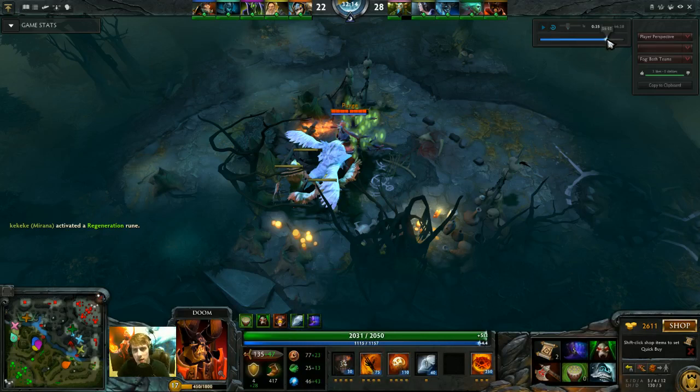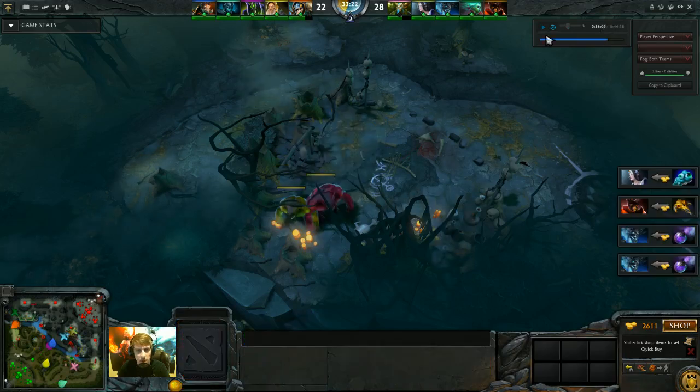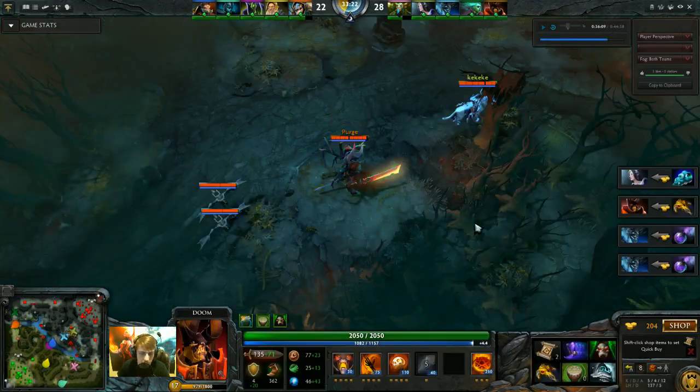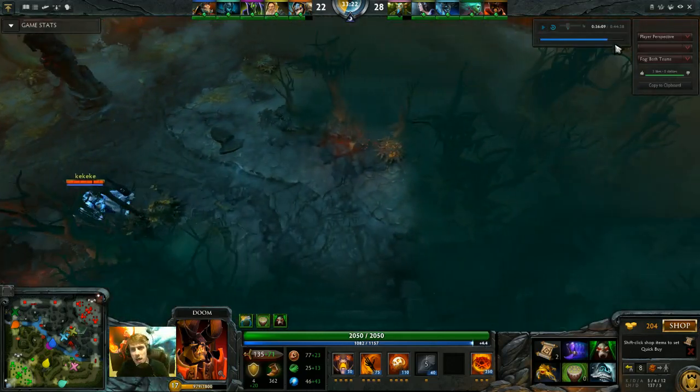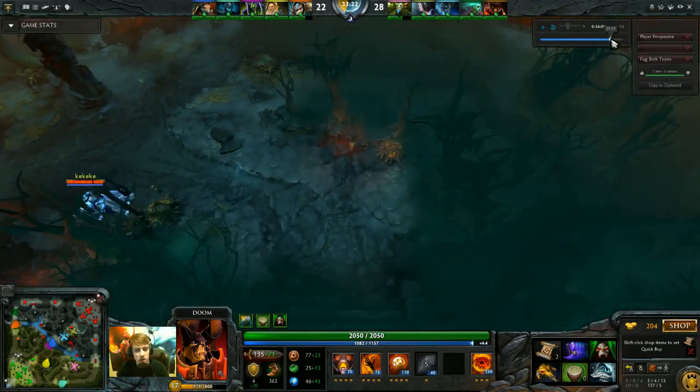I get a BKB at about 36 minutes because we've been farming in downtime. Just finished a BKB. Now I am going to have insane physical damage protection, and those nukes they all have are going to do absolutely nothing to me. A team fight is going to happen at 38 minutes — let's take a look at how that goes.